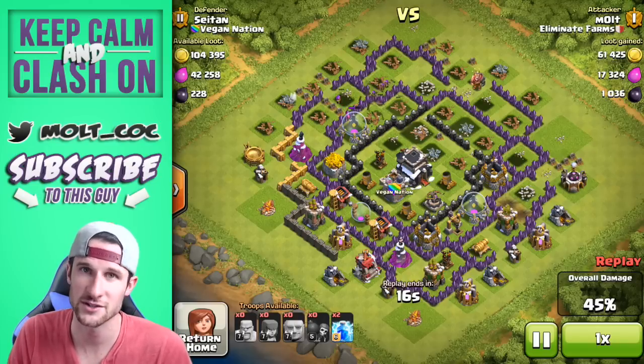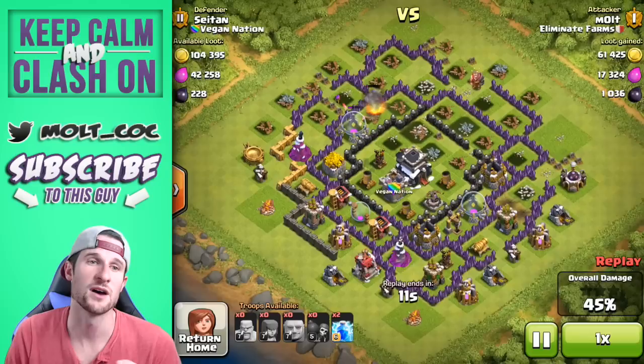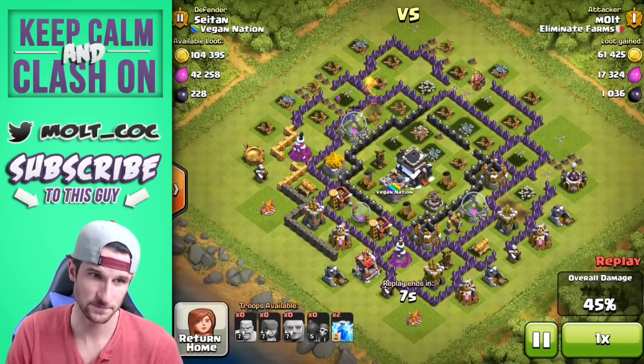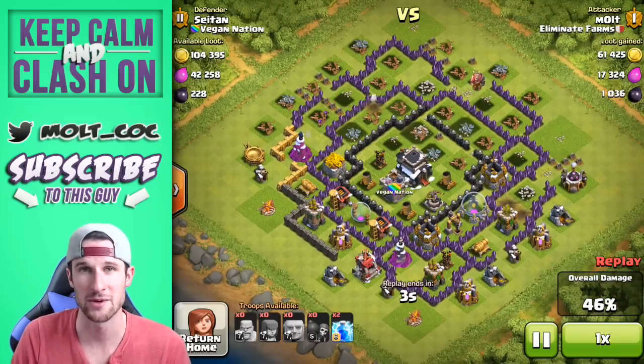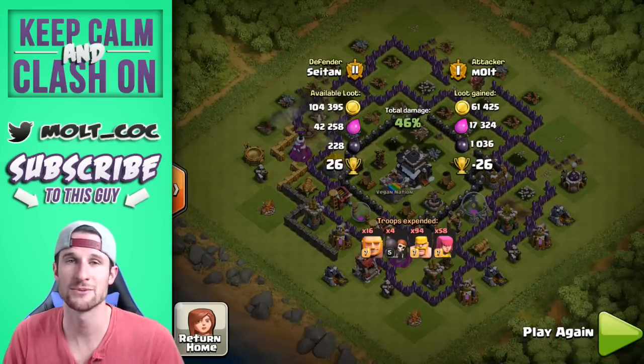We're going to let our archers finish up here. It's important to deploy your troops with giants first, with wall breakers after the mortar shells hit so that you can get in through the walls. You also want to make sure that your giants have aggro before you drop off your wall breakers, otherwise you'll lose those.